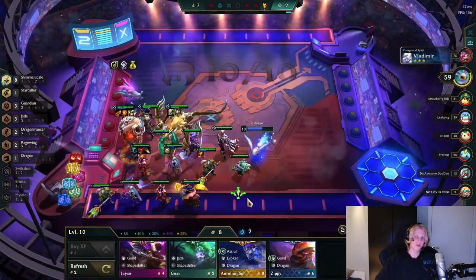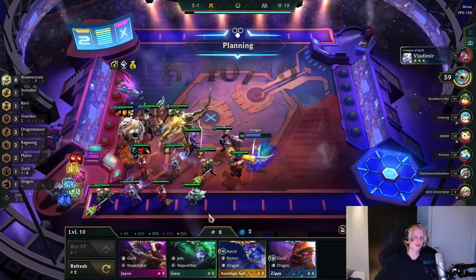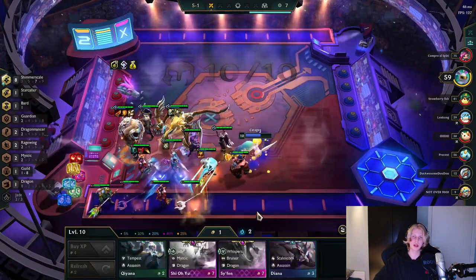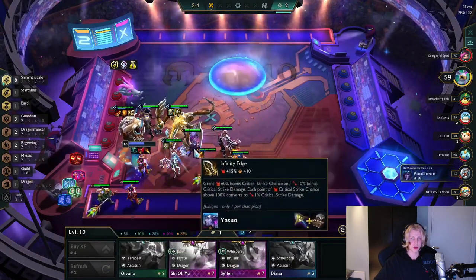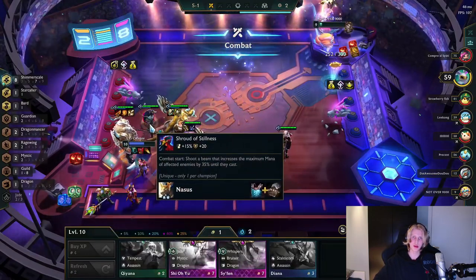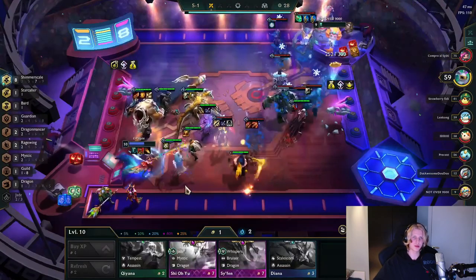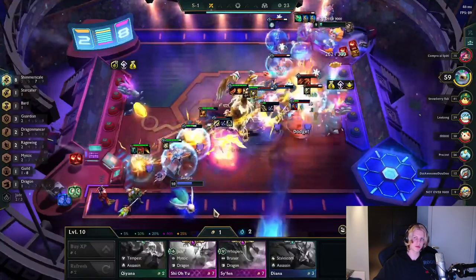About econ — what I did when I started playing TFT in set 6 was play a lot of level 8 comps, since I learned how to econ that way. It's a strategy I really recommend if you want to be better at the game — just learning how to cross that next econ threshold, or when you should stay below and try to keep your pairs. Just have a broad knowledge of it.